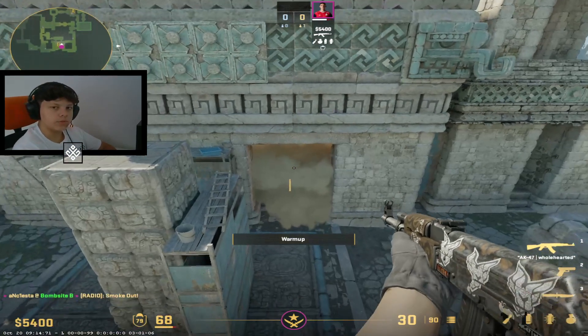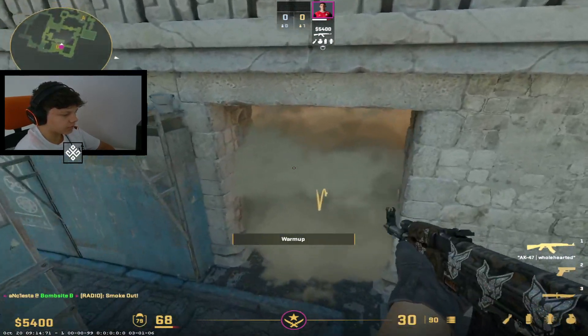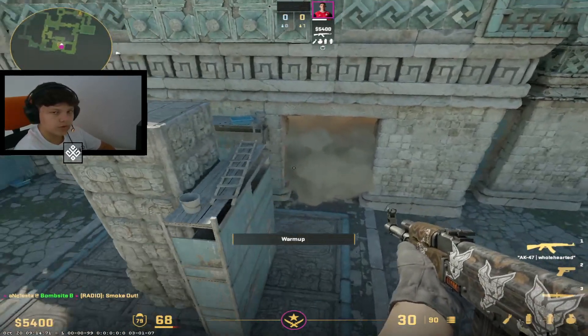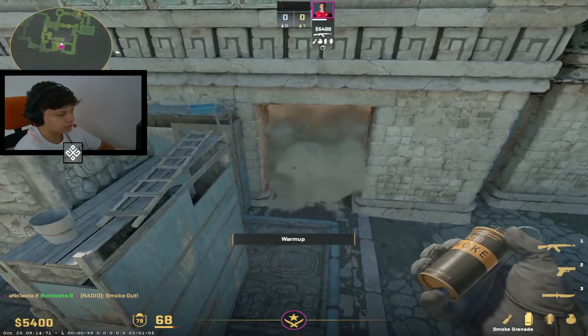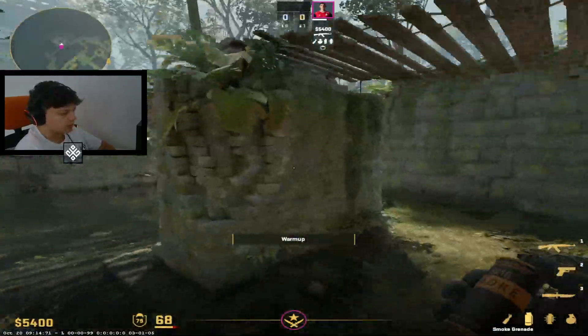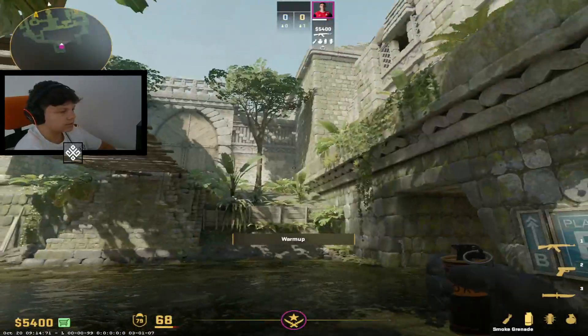Do you want to throw this smoke from T spawn to actually explode B with this smoke? Then you are in the right spot at the right time, because in this video I want to show you this. Hello guys, my name is Ansiesta and in this video I will show you the inside cave smoke.